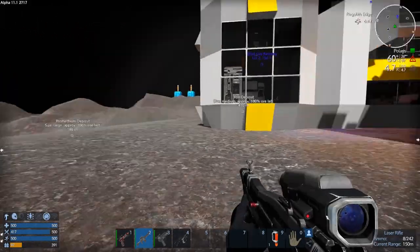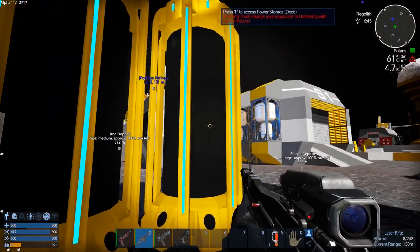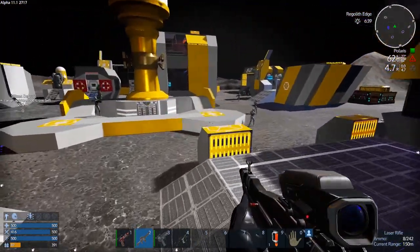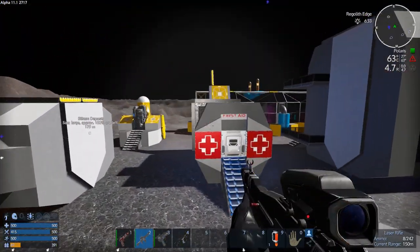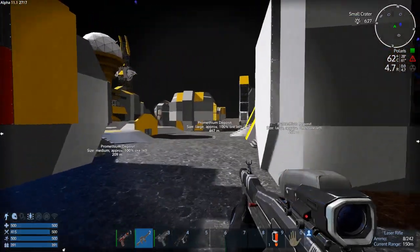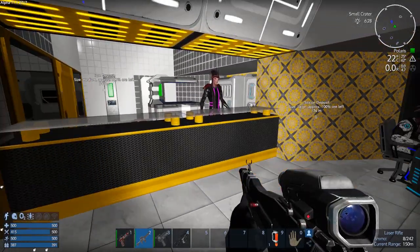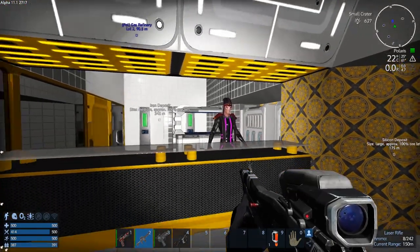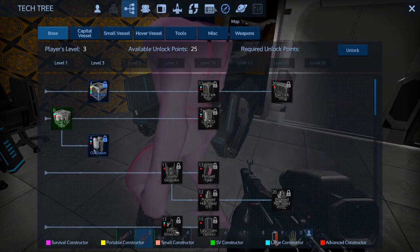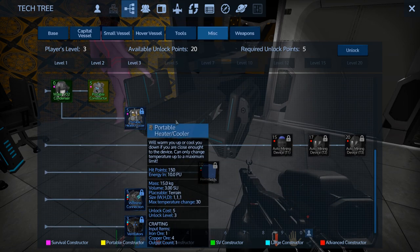It looked like we were going to be able to loot those cargo boxes. Not that one, not that one — okay, so just the cargo boxes then. I see an O2 station! Nice. We're getting hot so let's go hang out somewhere. Noodle Orbit sounds good — Noodle Orbit it is. There we go, we're nice and safe, oxygenated, not getting cooked anymore. Let's look at what we need to make: unlock the portable constructor, the heater-cooler obviously, and a water condenser.